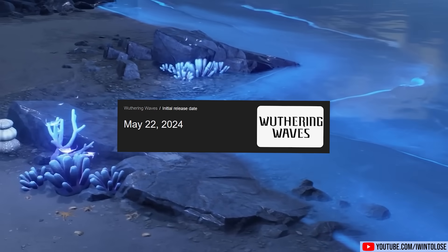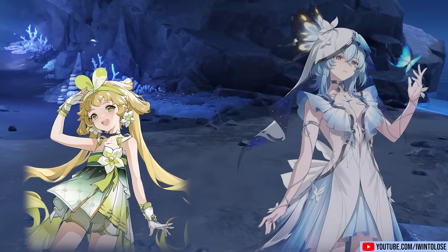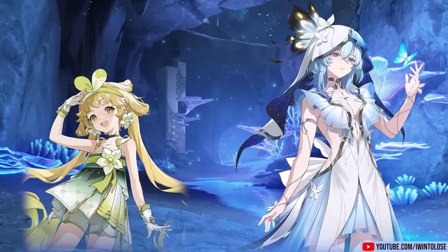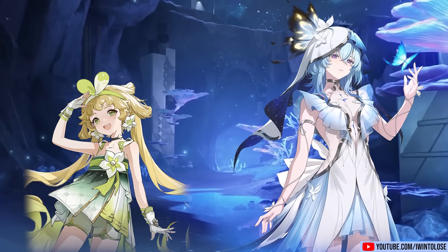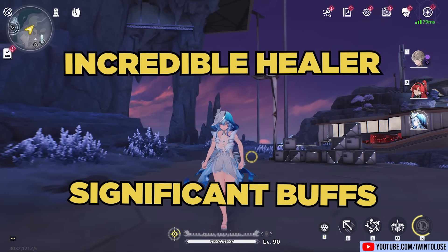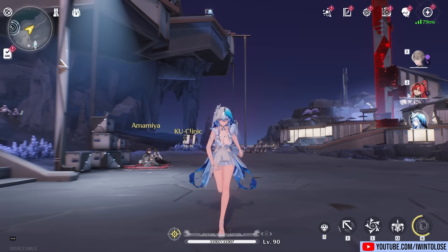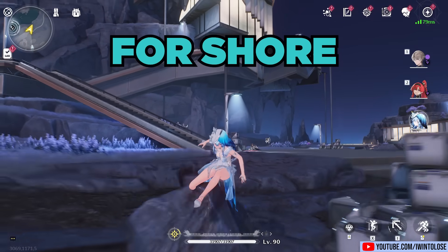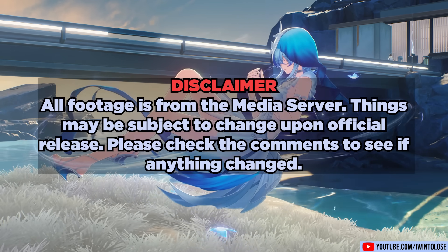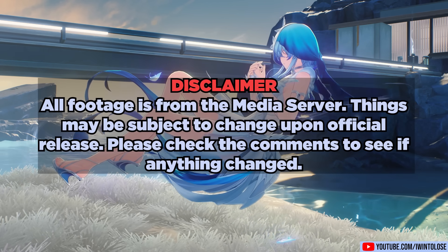Since the release of the game, Verena's biggest weakness is that you only have one of her. Fortunately, Shorekeeper is here to finally distribute some of that weight off of Verena's back. Shorekeeper is an incredible healer who also provides significant offensive buffs to her team and will be invaluable to pretty much everyone's account. Let's just say she's for sure a keeper. Quick note: this video was filmed on the media server and things may be subject to change upon the official release. Please check the comments below to see if anything changed.